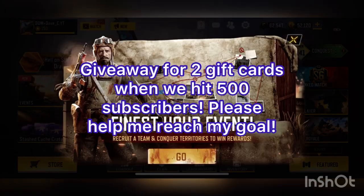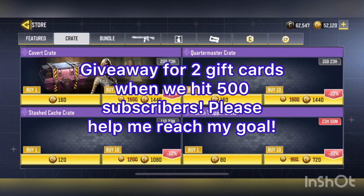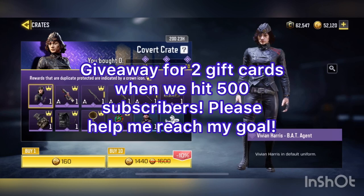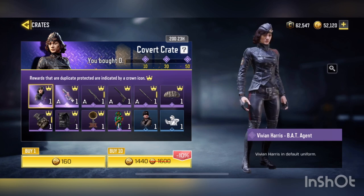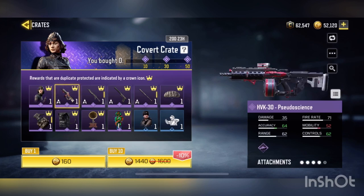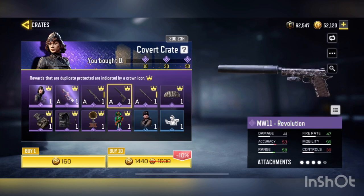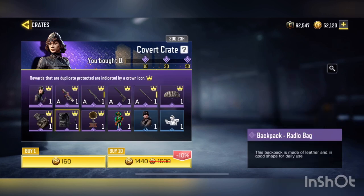What's up guys, it's Dave here back again with another video. Today we're gonna be checking out the new crate that released in Call of Duty Mobile — it's called the Covert Crate. You got the Vivian Harris bat agent skin, the HVK Pseudoscience, KRM Revolution, MW11 Revolution, and the baseball bat Revolution, and then the parachute Revolution.